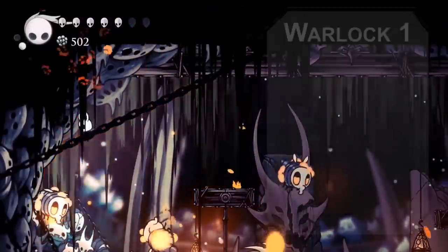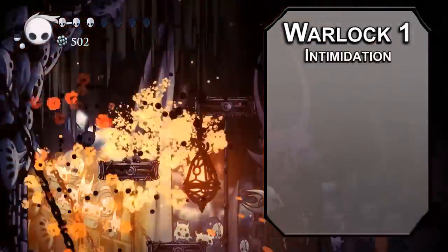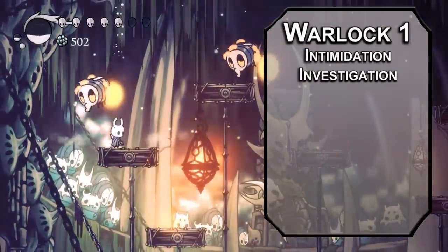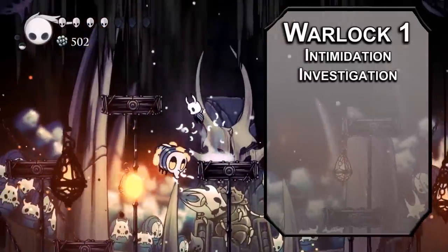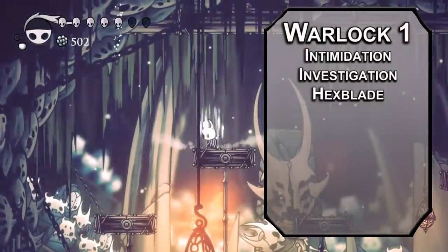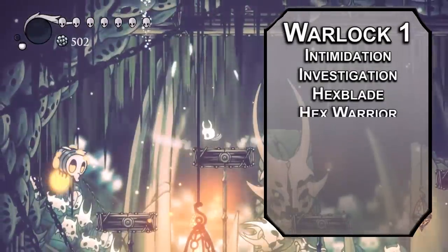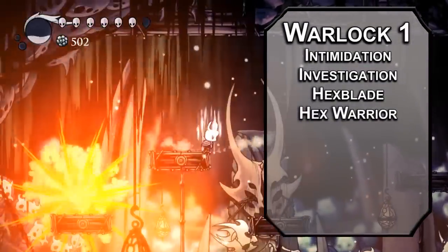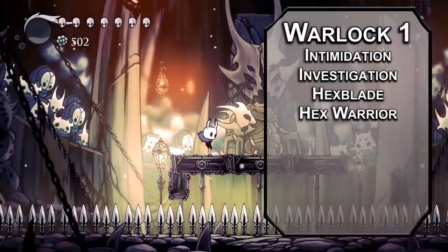We'll kick things off as a Warlock, giving us Intimidation and Investigation. Did you ever stop and think that maybe the bosses are just as scared of you as you are of them? Probably because of all the fancy powers that everyone's giving you. Hexblade is good for bugs that get gifts that help them stab stuff — by becoming Hex Warriors, letting you use your Charisma modifier for your weapon attacks instead of Dexterity or Strength.